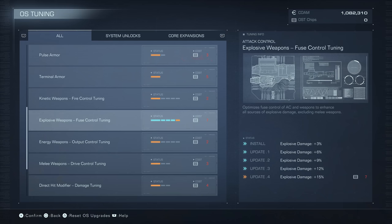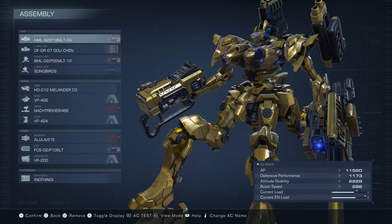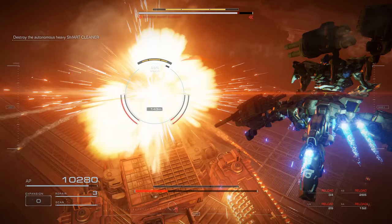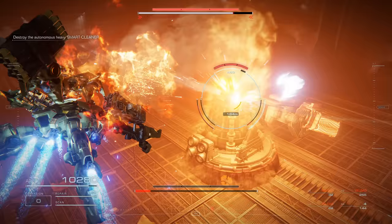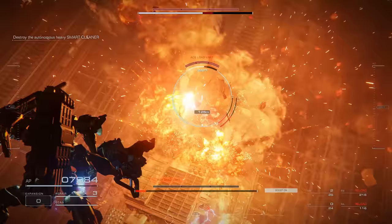In the OS Tuning shop, invest as much as you can into Explosive Weapons Fuse Control tuning — in Chapter 2 you can get plus 12% outgoing damage on all explosive attacks. Combined, this build has good survivability, high energy, strong explosive AoEs, and homing missiles. In Chapter 2, the fully armor-plated boss can be a big hurdle, but staying above it with this build easily whittles it down while avoiding most of its ground-based attacks — it has a lovely exposed opening right on top.